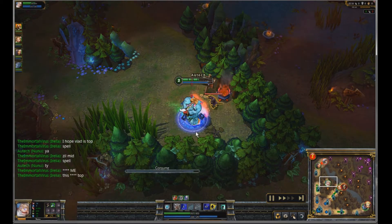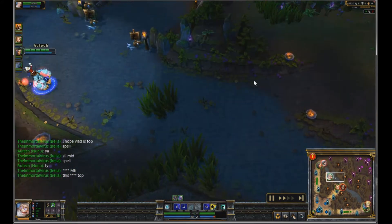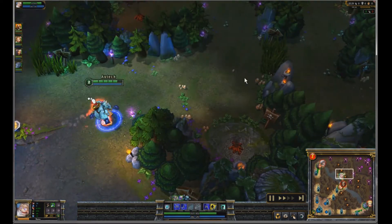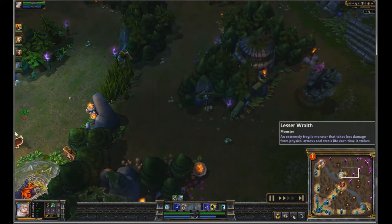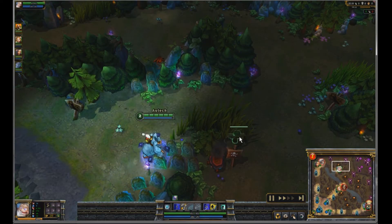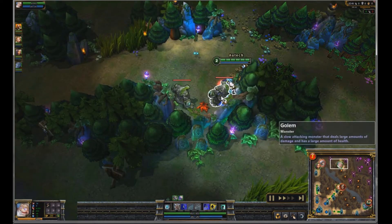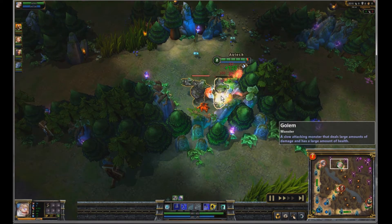I run around for a minute waiting for my Consume to come up, then I head over to the enemy's jungle. Their jungler is Trundle, who usually starts at blue buff, so I'm counting on that. I run over — his wraith is still there, I eat the big wraith, which takes gold from him and gives it to me. I drop a ward at his red buff. There's still no Trundle, so I go for his small golems, and with that ward down I'll be able to get away if he shows up.